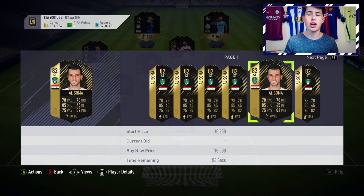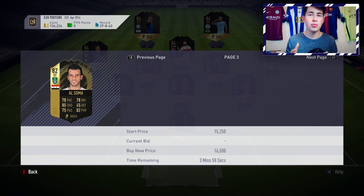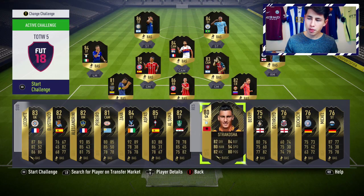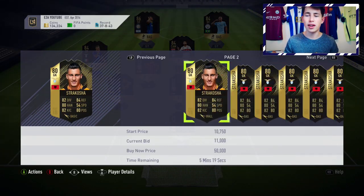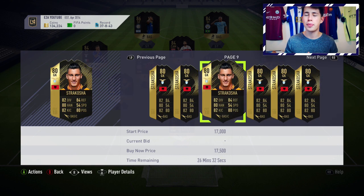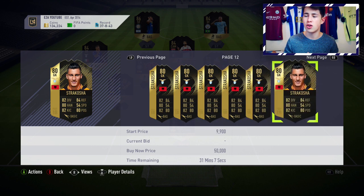Omar Osama, 82 rated — very cheap at about 12 or 13k. I'd recommend just waiting and seeing what his lowest price is. With all the discard-price ones, if Ultimate Scream doesn't need informs for SBCs, they could be really cheap as investors dump them. Then we have Strakoshka — I know he's only 80 rated, one of the lower ones in the team, but he has nice stats and plays for Lazio. He's a Serie A inform useful for SBCs, and you can get him for about 11k or even under 10k.